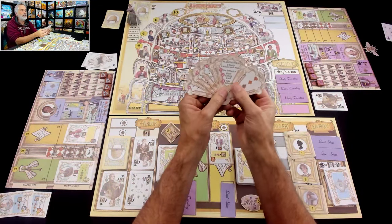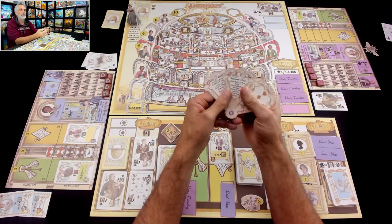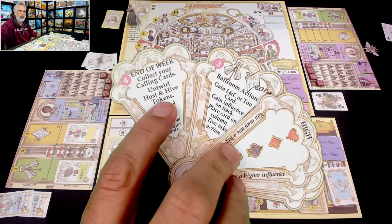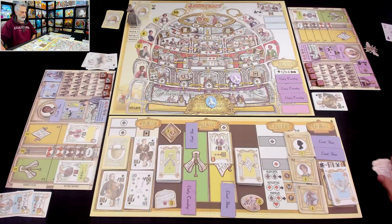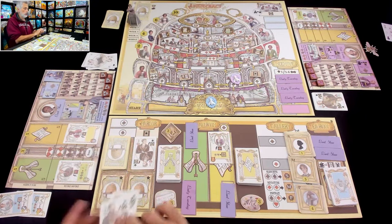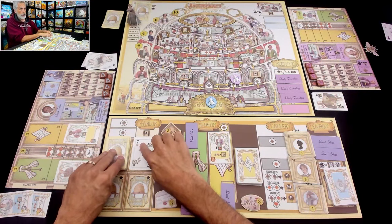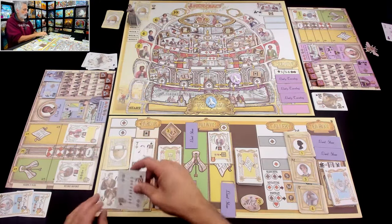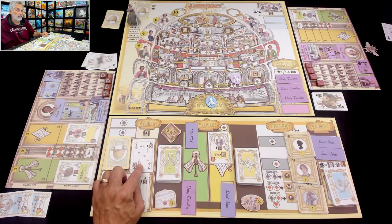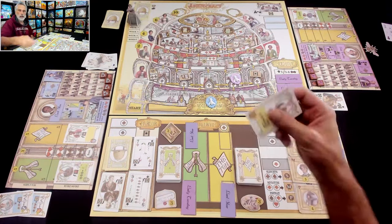At the end of week one, almost everything I needed to know was on the fan player aid — how the beehive works, how the ballroom works, and how the end of the week works: get your calling cards back, untwirl your Host and Hive tokens, draw four cards, and reset the Ballroom and Parlor. All the unsold star cards go away and three new ones become available. There's a seven of diamonds, a jack of clubs, and a nine of diamonds — these might be hotly contested in round two.